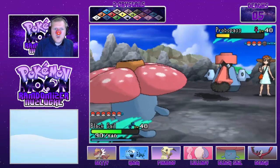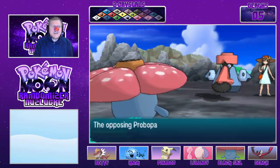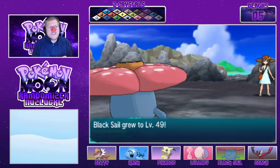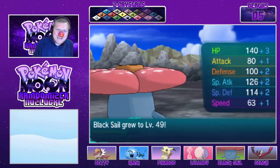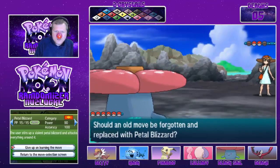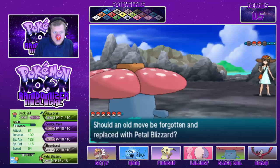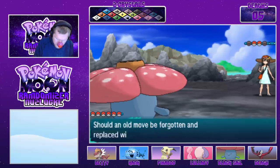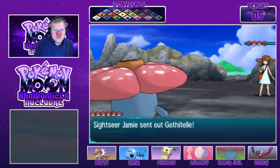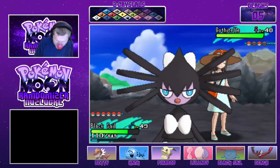Keep beasting and keep Giga Draining and we'll be fine. I'm keeping all this in. Wait, you're learning Petal Blizzard now? Petal Blizzard is physical — your physical attack stat is awful. Pedal Dance I wouldn't mind, but Petal Blizzard — no. Whilst I still can say no to moves I'm going to say no. In the next series we won't be able to say no to moves.